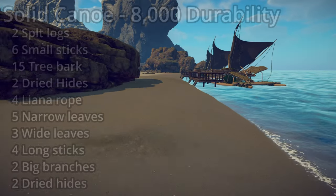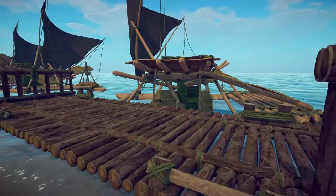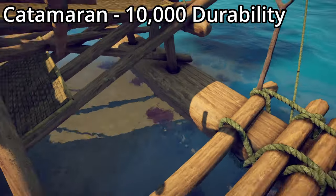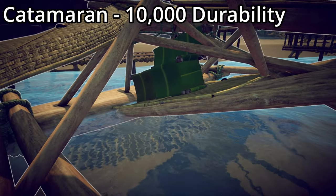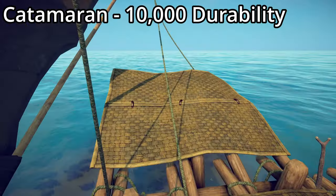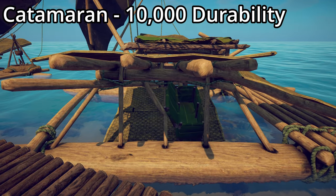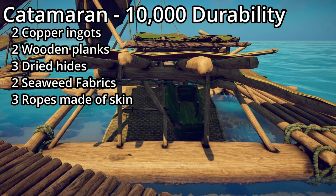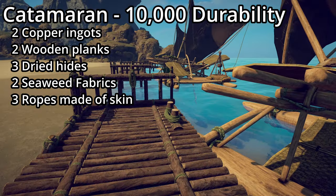Finally we have the big boys of early access — the catamarans. The starting catamaran has 10,000 durability. It comes with a large green box for storage and a second-level sleeping area with wide leaves. To build it you need two copper ingots, two wooden planks, three dried hides, two seaweed fabrics, and three ropes made out of skin.